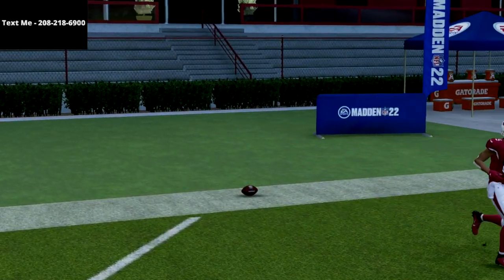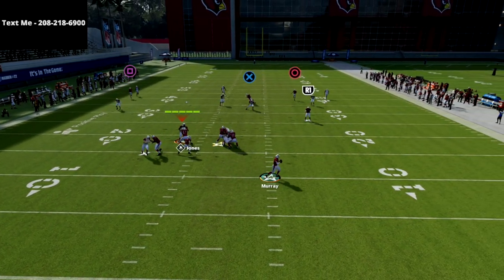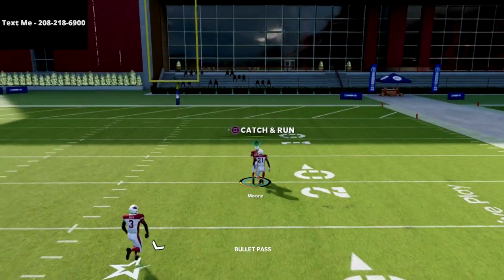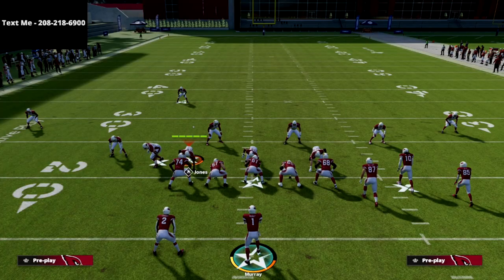If they want to run Cover 3 to try to stop your corner routes, literally just call this play. You don't have to make any adjustments whatsoever. And what you'll see here — occasionally this guy, if it's backed off, you might have to pass lead it inside. But as you can see, we're torching Cover 3 over the top every single time.